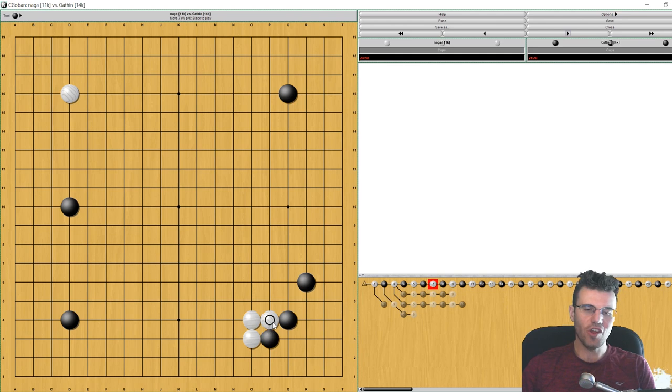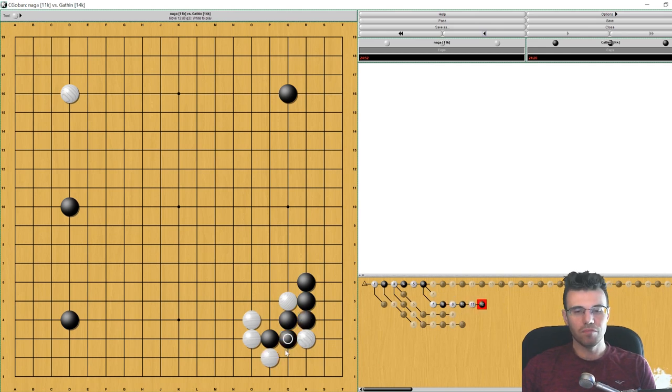Your 11-kyu opponent thinks it's a good idea to press here — this is a terrible idea. White is doing you a major favor because you just connect here and now your corner is super solid. Before this happens you actually have a little bit of an invasion possibility for white here, and if white has the ladder there's even a variation where white can force you here, peep at this, and possibly connect — and later take the corner. This exchange for white is really bad.